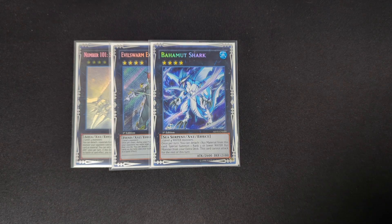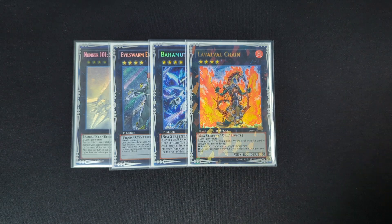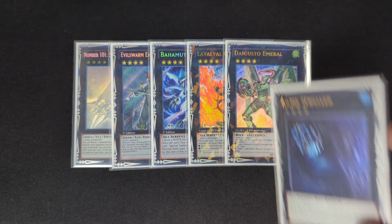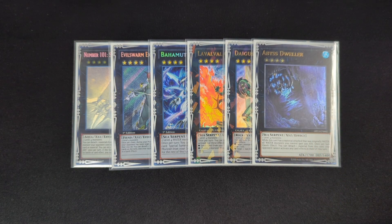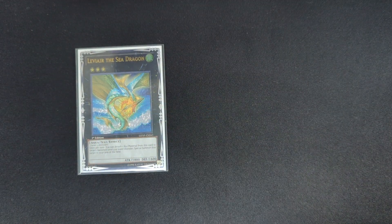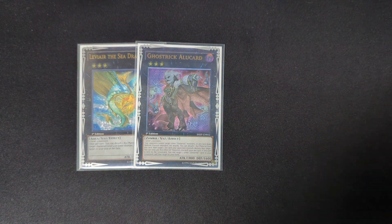One Bahamut Shark — needs two water monsters and can summon a water Xyz from your extra deck. That also lets you get the Dragoons effect by detaching it. One Leviair the Sea Dragon to bring back your banished Tidal. One Mecha Phantom Beast Dracossack — wait, one Daigusto Emeral to reshuffle your resources. One Number 101: Silent Honor ARK. One Abyss Dweller — good for the mirror match and against hand traps, and when made with water monsters all your water monsters gain 500 attack, which is very relevant in a water deck.